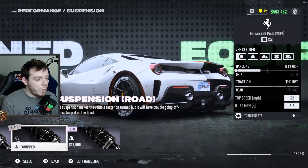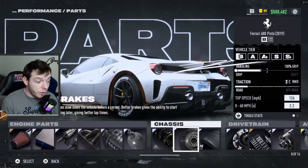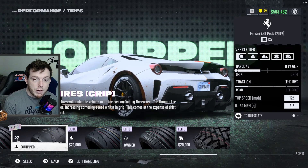For the chassis, I'm doing a full grip build as we always do. Suspension is going to be road suspension, elite. Brakes, you get to do elite brakes — you should. You also get to do grip tires, elite. So we've got elite grip tires equipped on there.